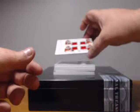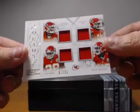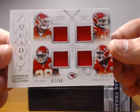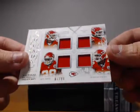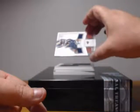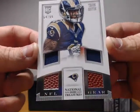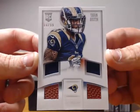We got a quad relic for the Chiefs — Derrick Johnson, Eric Berry, Don Terry Poe, and Justin Houston, 87 out of 99, all for the Chiefs. Interesting little boxes there. Another NFL gear quad relic — one of my Mountaineer guys, I'm a Mountaineer fan — Tavon Austin: two ball patches and two jersey swatches, 94 of 99, going to the Rams.